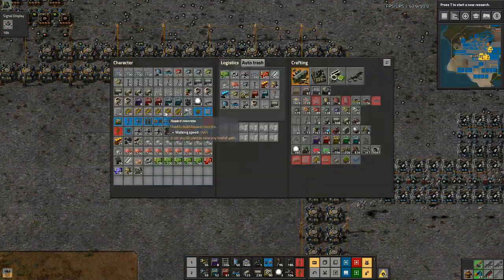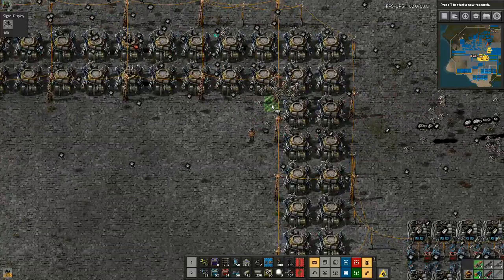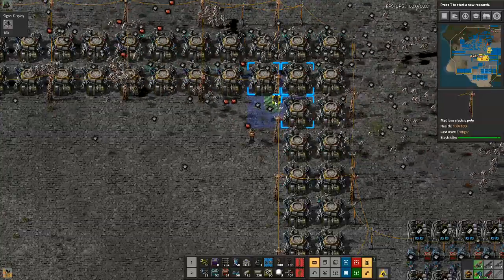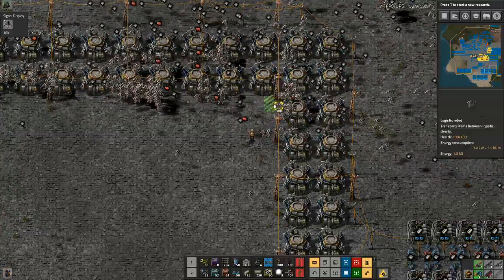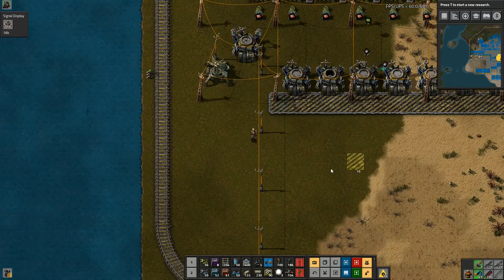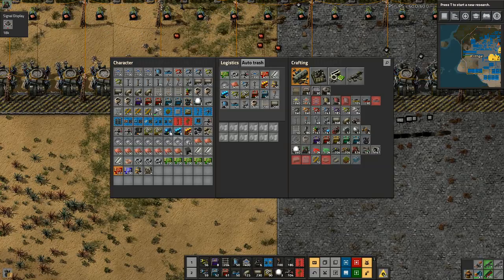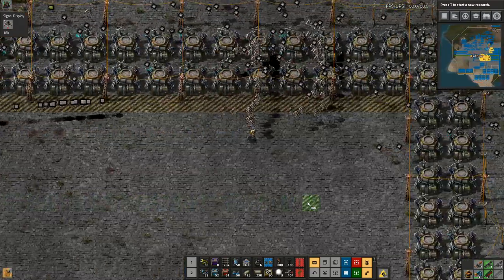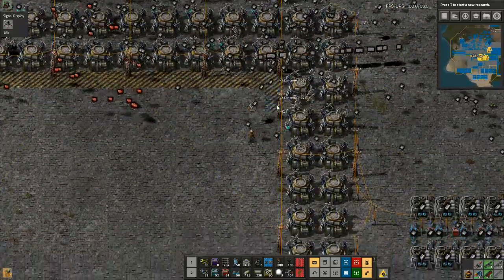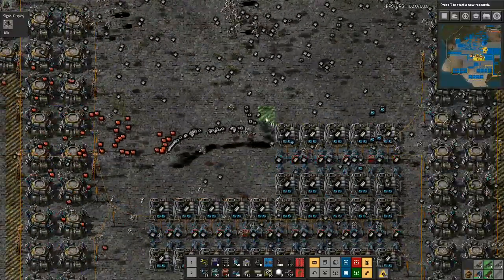So there's everything up to there. I want to make that a little bit bigger, like we've done over the other side — a double thing. I'll bring that along and run all the way over here. There's a load of hazard concrete — I've still got several. I'll run back over this side.